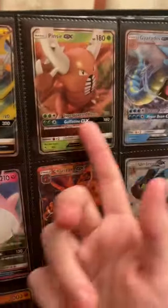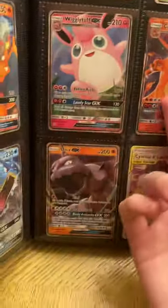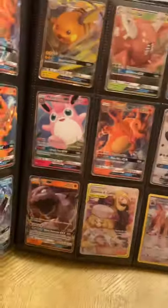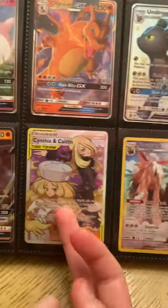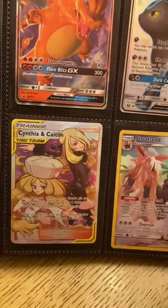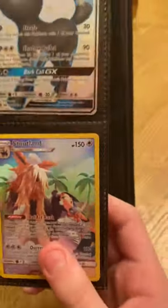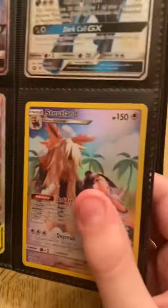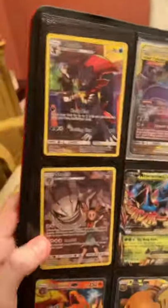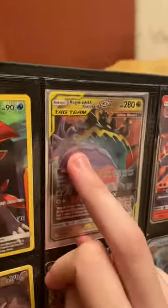I have a Raichu promo, a few Pinsirs, a GX Gyarados, a Wigglytuff, Charizard, Umbreon, and I think most of the Eeveelutions. I have an Onix, the new Cynthia and Caitlin tag team card, and some full art common cards from Cosmic Eclipse — including Stoutland, Weedle full art, Steelix, and a Naganadel and Guzzlord tag team.